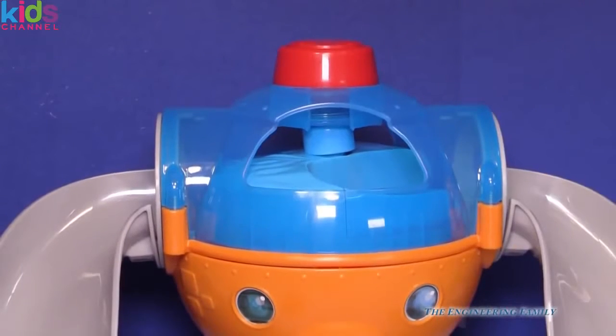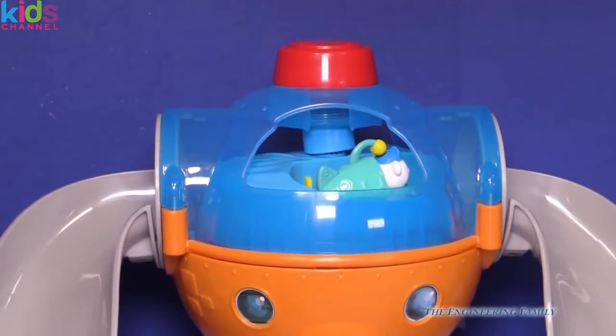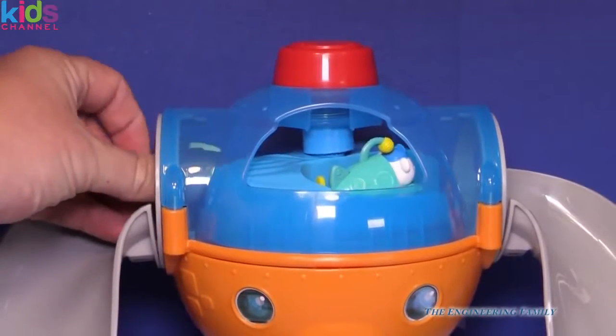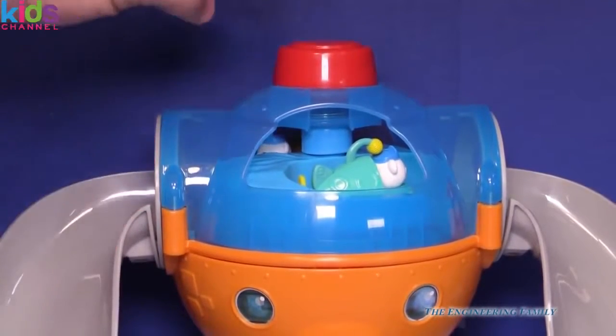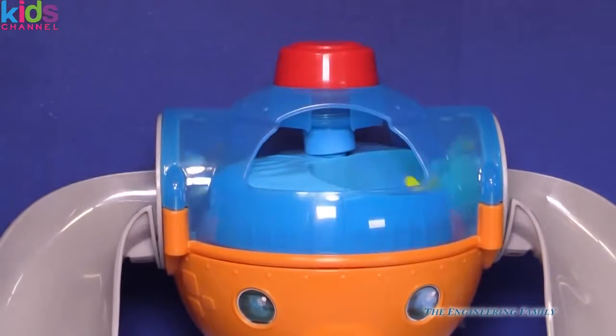The best thing is the actual Gup Launcher — let's look at it. So let's put the Gup A in right over here, see it right there. And then we're gonna take the special gold plated Gup X and put it right there. Now what we do is take and push right here, push down real hard and hold it — there they go!